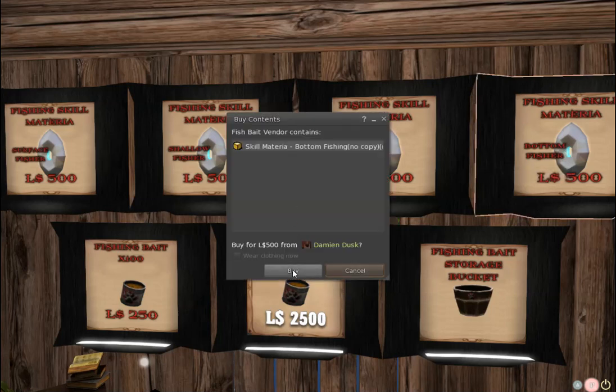Each of these materia are worth 500 Linden, and you can only put one materia on a chimera at a time. If you put a new one on, it'll overwrite the last one, so I don't recommend doing that. You're going to want four different fissures — one for each depth.